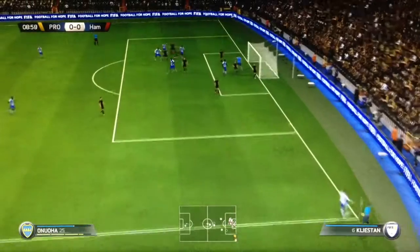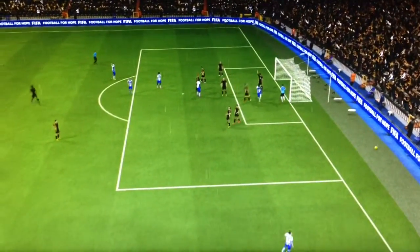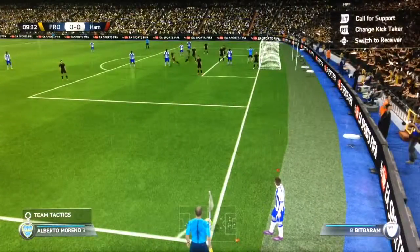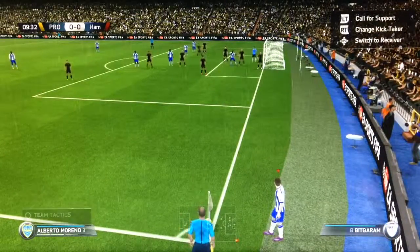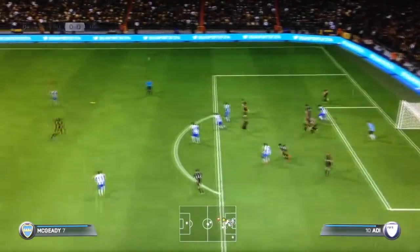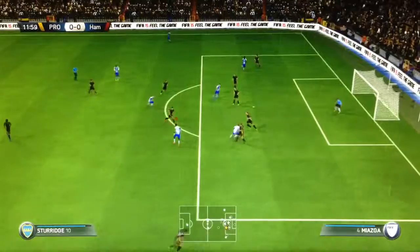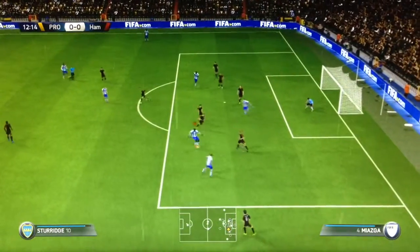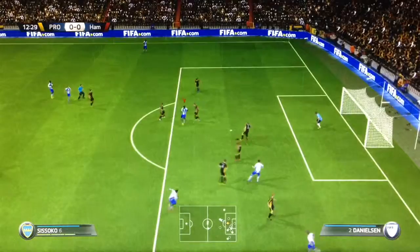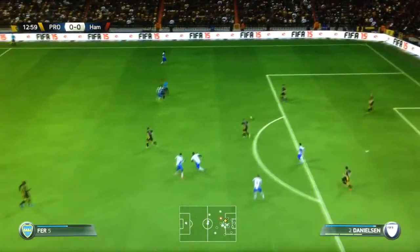Cross the ball in, Onua on it — nah, it's a corner again. Hopefully Sturridge gets his head on it — it's Bolasi, he's tall as well, but Leroy gets there. Sturridge gives it to Sissoko with the shot, but it's blocked by the goalkeeper — good save. Sturridge with the pace, still going — gives it off to Sissoko, cross it in — oh no, that was a very bad cross.